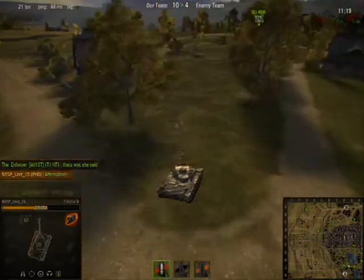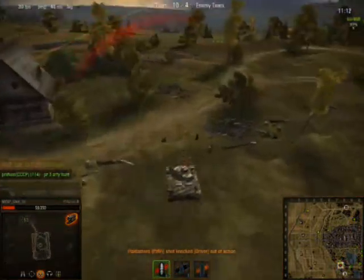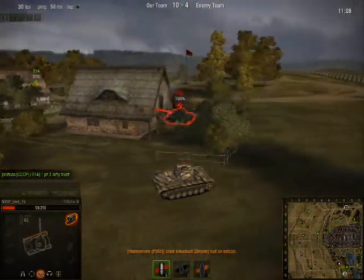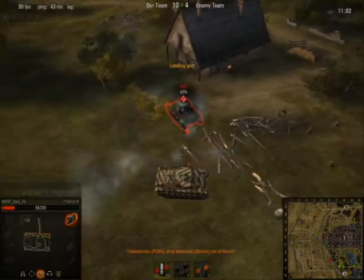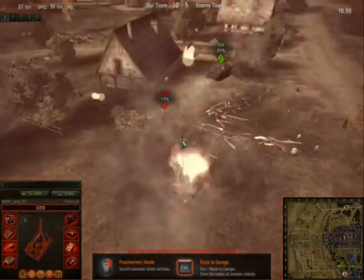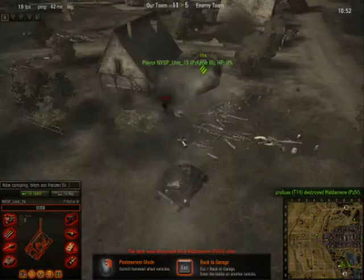Unfortunately, at this time I did not have off-road driving. My crew is all 100%, but I'm just beginning the secondary skill researches. And it doesn't help that this bastard shot my driver — he's just gonna camp there for quite a while. I'm doing a decent amount of damage to him, but because my driver's killed I don't really get very far. I end up cussing out the Panzer IV for being a camping bastard.